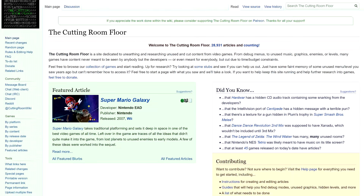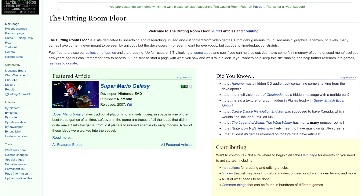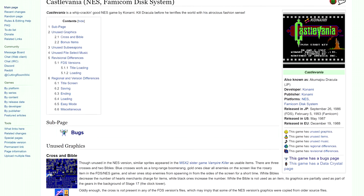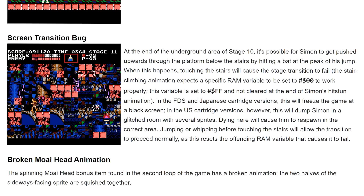The Cutting Room Floor is a website dedicated to discovering and showcasing unused content within video games. In January of 2016, Cutting Room Floor founder Rachel May added an entry for the original Castlevania, including a list of known bugs. One of those bugs was called the Screen Transition Bug.